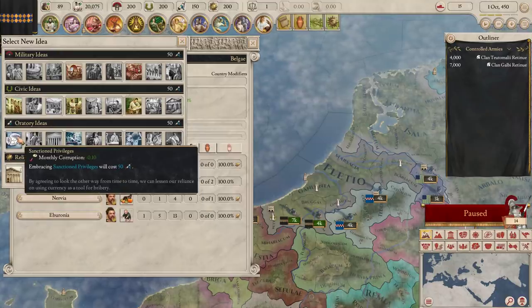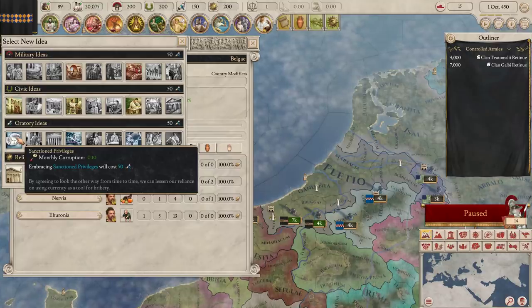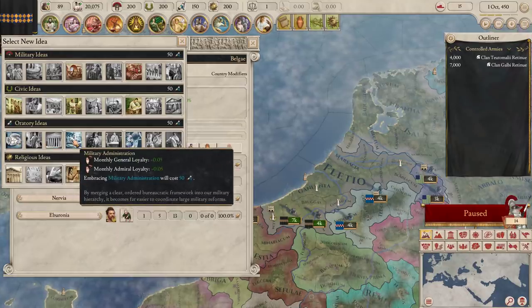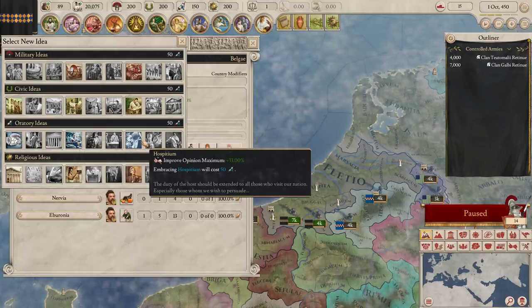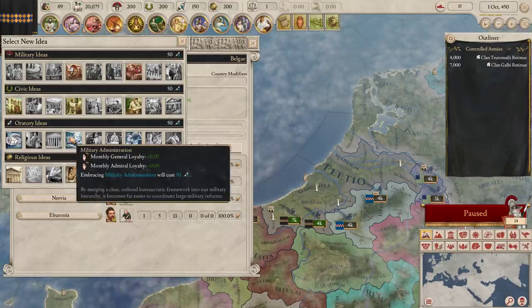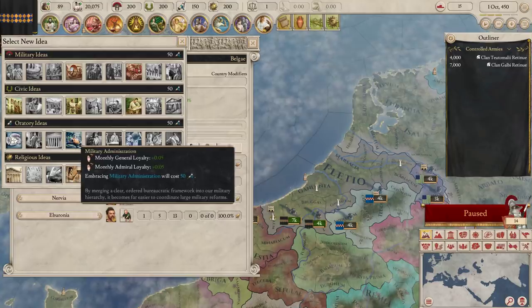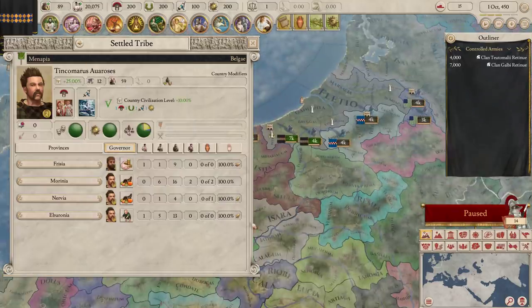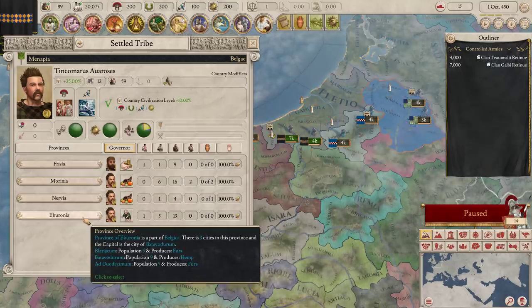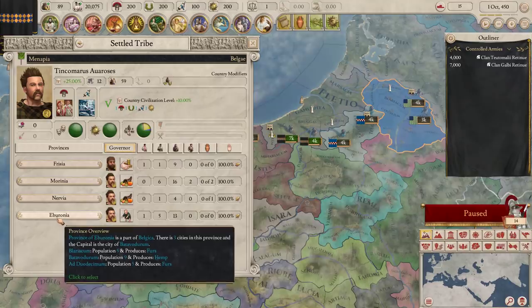We have to grab an Oratory Idea to activate the whole combo as well. We can have Sanctioned Privileges for decreased monthly corruption — keeping corruption low is really good. We've got Military Administration, which keeps our General and Admiral loyalty higher. That is really nice. Taking a look at the rest of this government screen, we can see our provinces. We have four provinces currently: Freesia, Morinia, Nervia, and Iboronia.